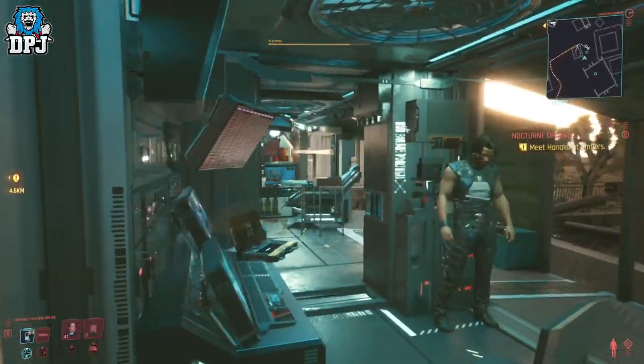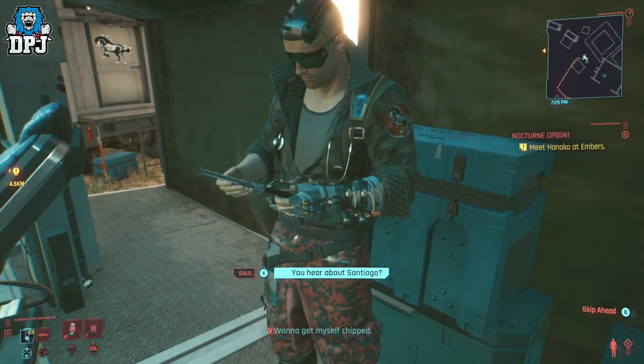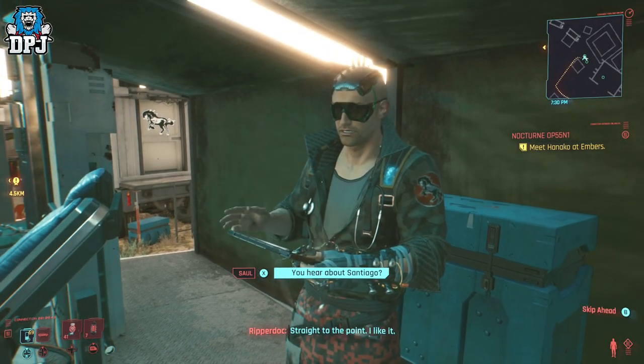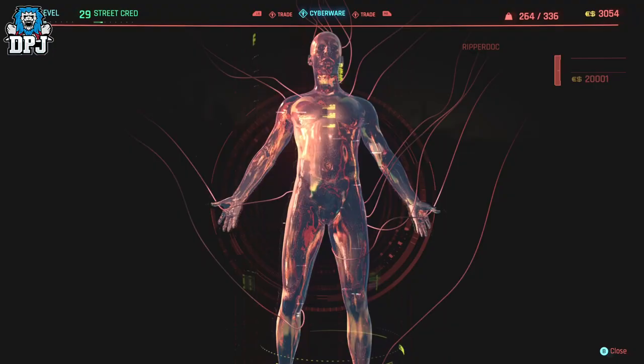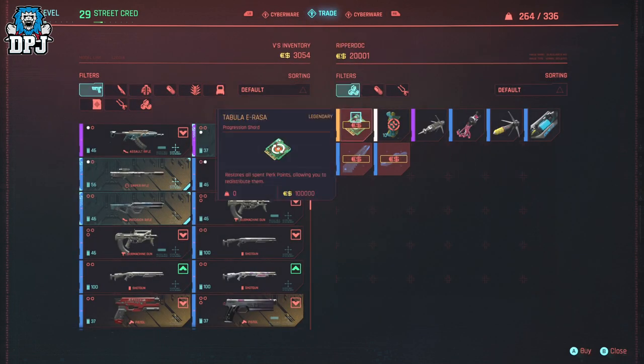The item you need to do this is called the Tabula Eraser. This is a legendary shard which can only be bought, as far as I know, from certain rip docs across Night City. Yes, 100k to basically re-spec — and while that sounds expensive, with my latest money glitch video which will see you earning thousands of eddies per minute, it isn't expensive at all.